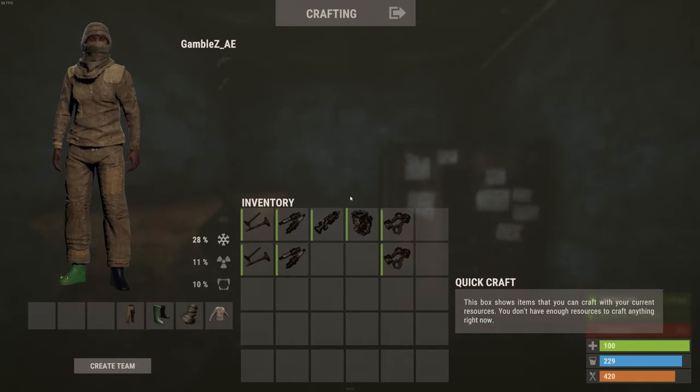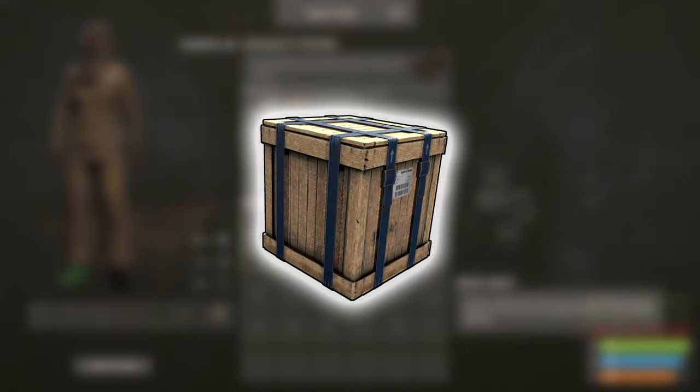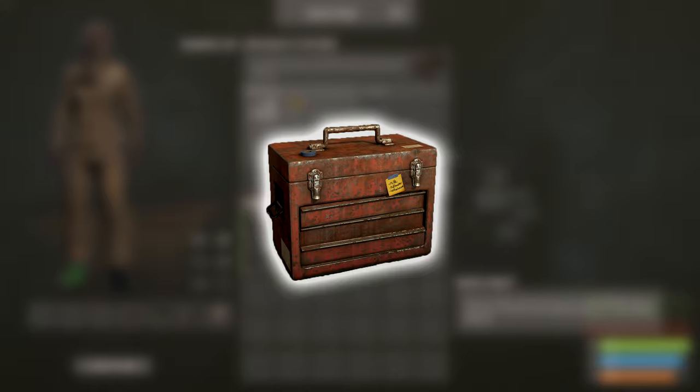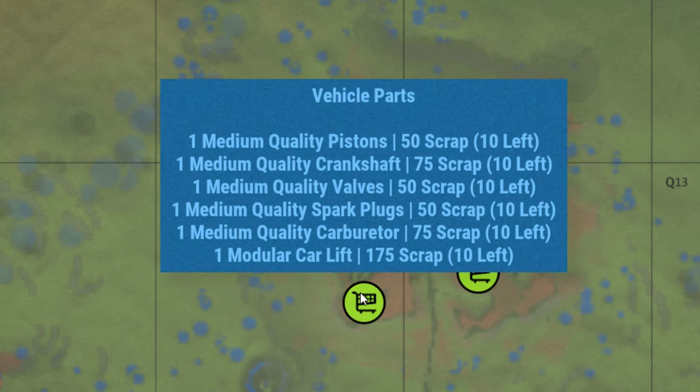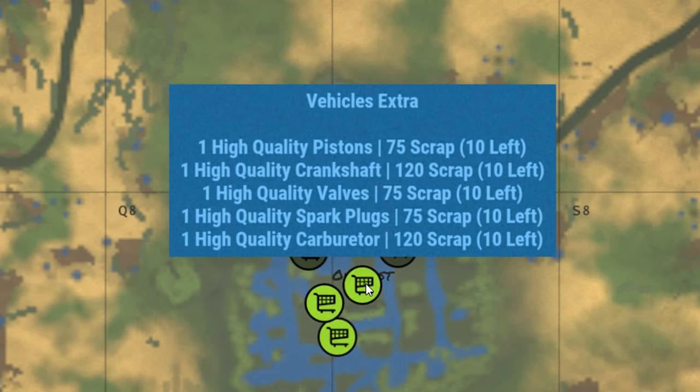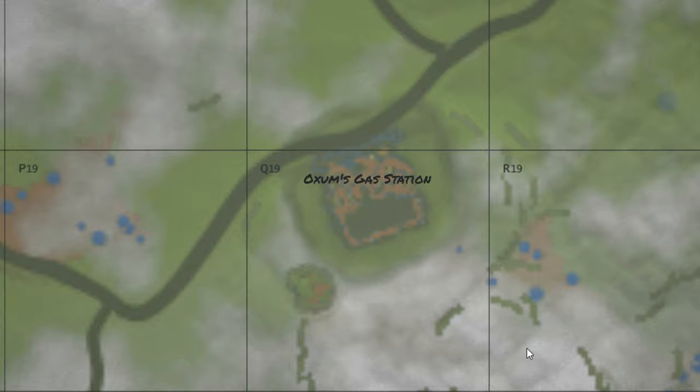The first step to getting the car running is finding all of the vehicle parts, which are the valves, spark plugs, crankshaft, carburetor and pistons. These can all be found in big crates, toolbox crates or military crates. If you want higher quality parts, you can buy them at the bandit camp or the outpost as shown — this will increase the speed and fuel efficiency, however they are expensive. Car parts can also be found at Oxum's gas station in the toolboxes.